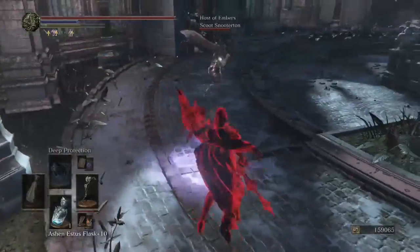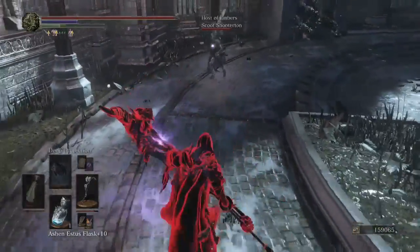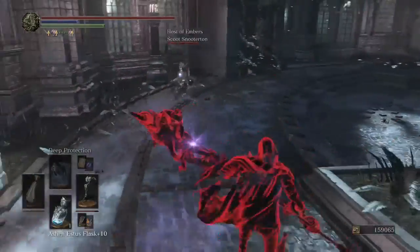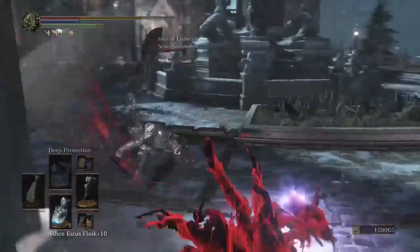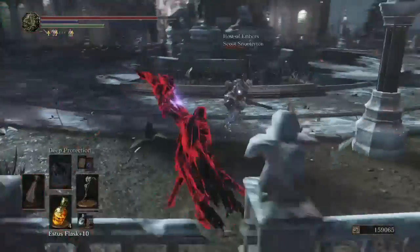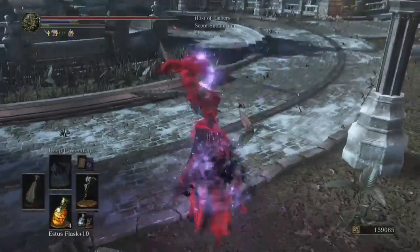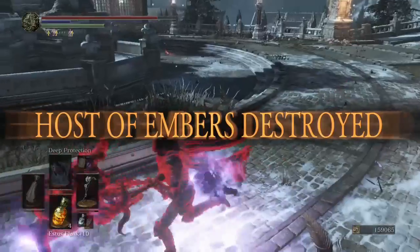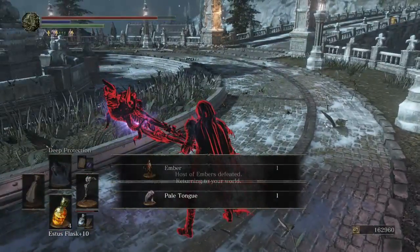This is the guy that was hiding all the way in the corner — he has the Ring Knight Paired Greatswords. Time for you to lose. I could have died there really easily, but luckily his spacing was really bad. Then I hit over 900 for the kill, and that one really shows how far the length goes to kill people.